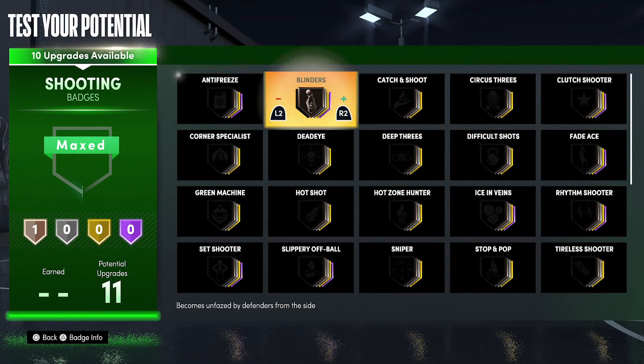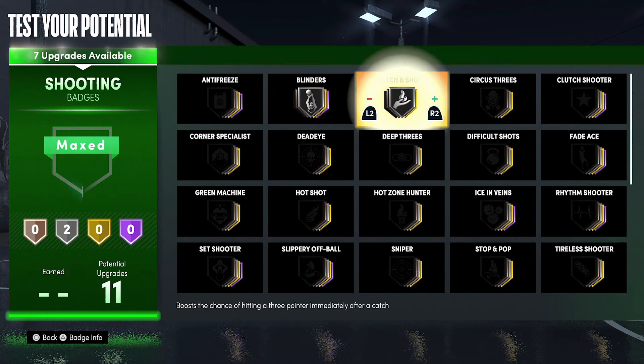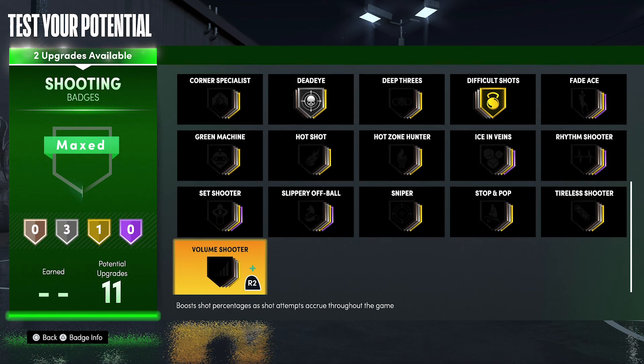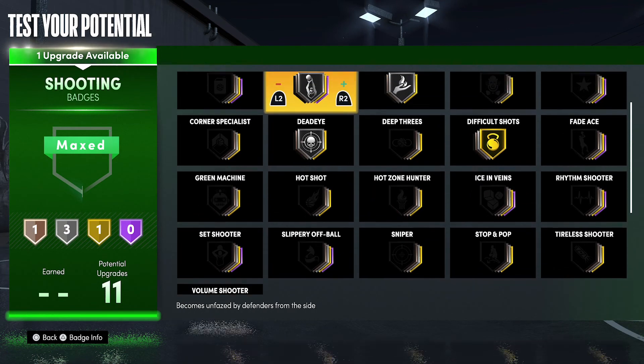For your shooting badges you're going to put Blinders on silver, Catch and Shoot on silver, Deadeye on silver, Difficult Shots on gold, Volume Shooter on bronze, and Clutch Shooter on bronze.